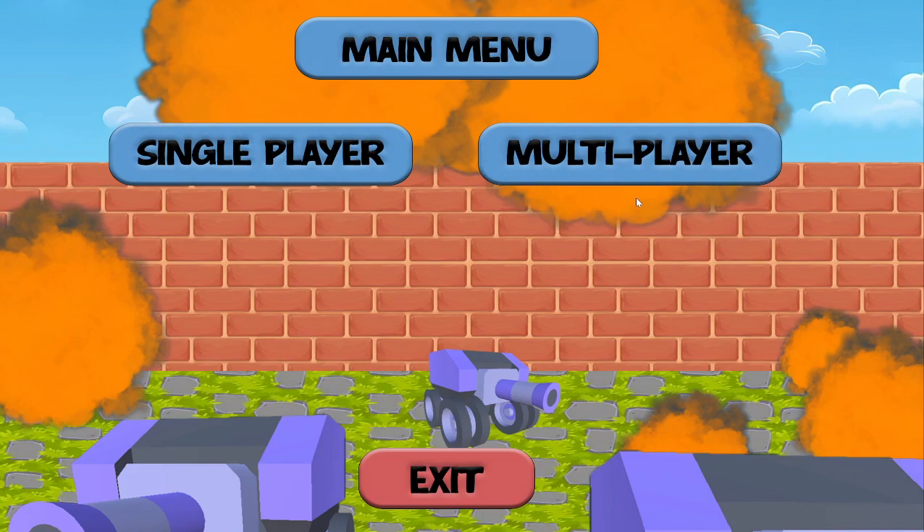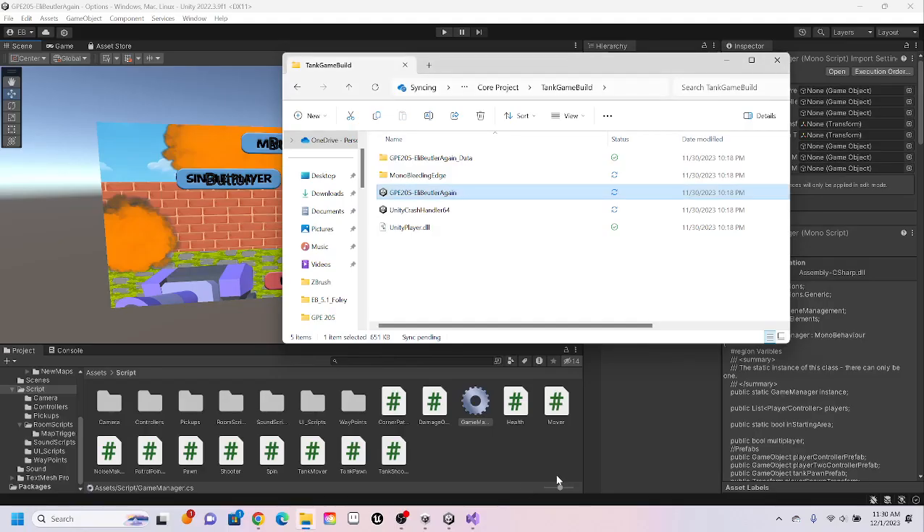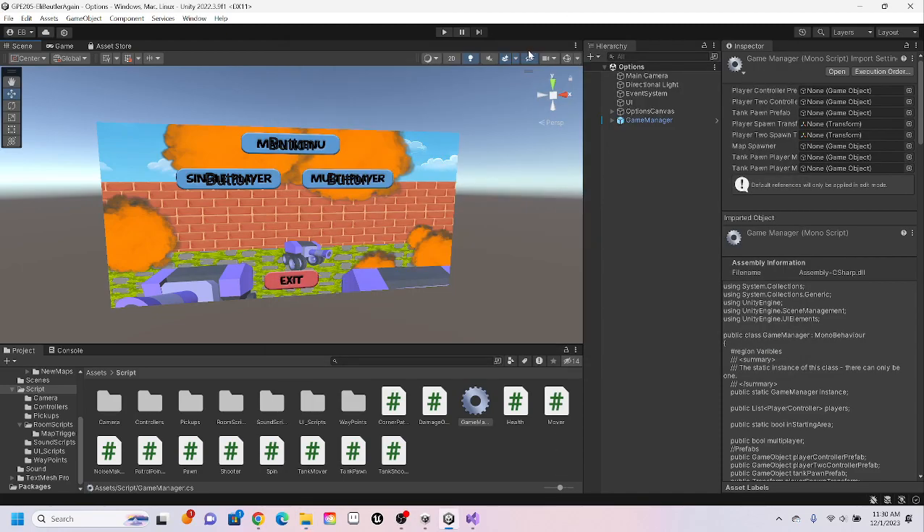This is our start screen. You can go to your main menu, go back to options. Since we actually do have the game built out, if you press exit you can actually exit the game — the quit button does in fact work.